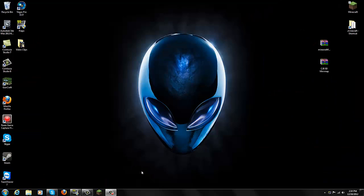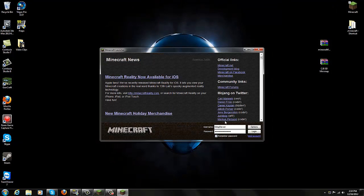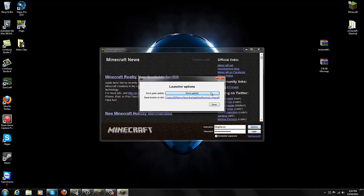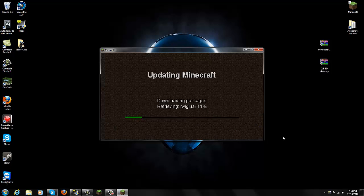Let's go ahead and install this mod — it's really easy to install, so we shouldn't have any errors. The first thing to do before installing is go to Options and force update the game. The reason I'm doing that is because I have mods currently installed. If you have mods installed, always back them up, because you're never sure if this mod is compatible. If it's not compatible, you'll get a black screen. So go to Options, Force Update, and log in to download a brand new Minecraft.jar, which we're going to mod.